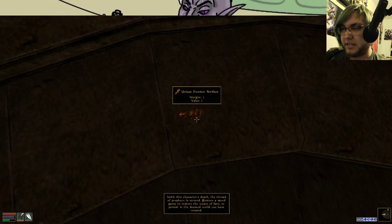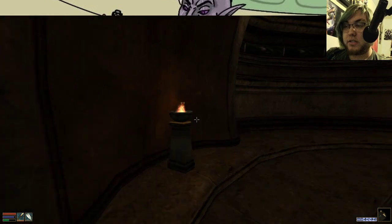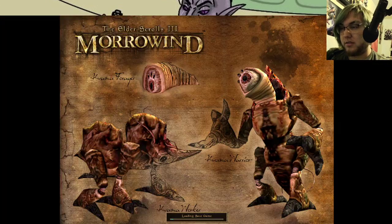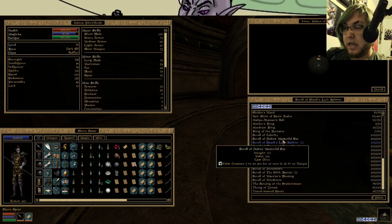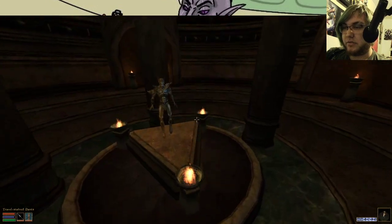It's a glove, as you can tell. If you take this to Yegrim Begarn, he will say, 'Oh, this is Wraithguard — the thing that you need in order to use the other tools of Kaganrak. Thank goodness you have it.' And he whips you up a bullshit version. But Vivec is just going to give this to us.